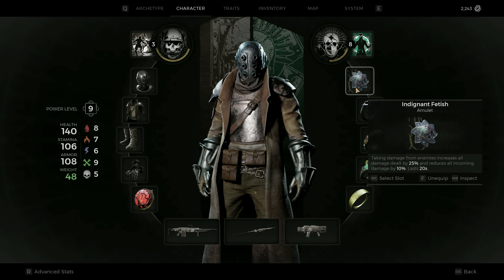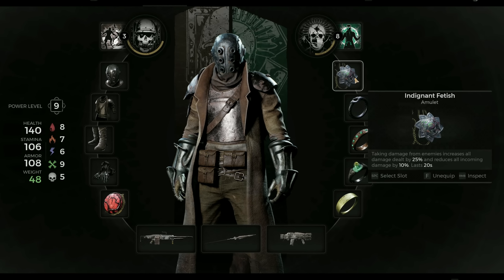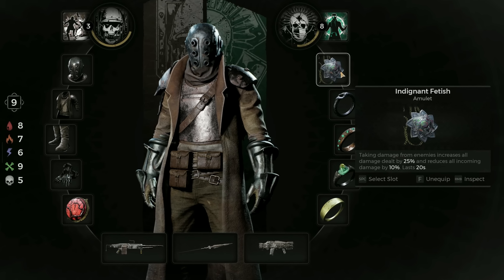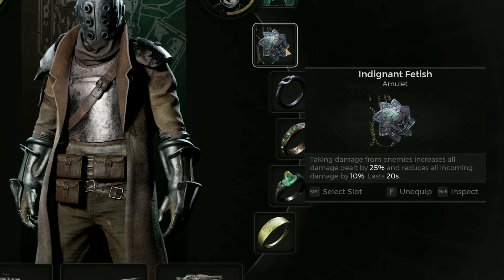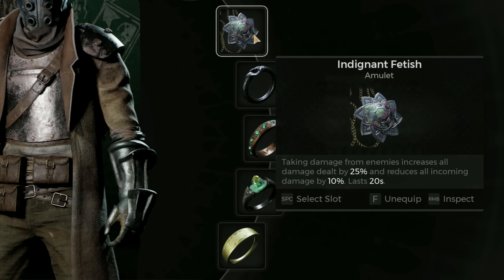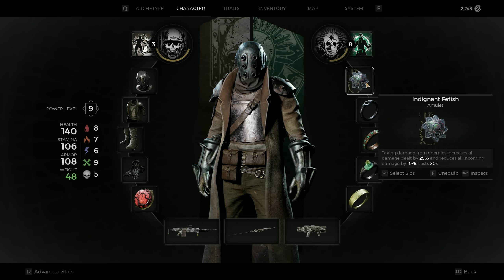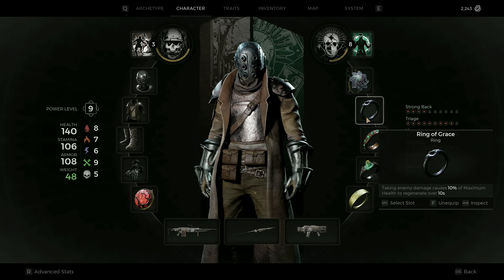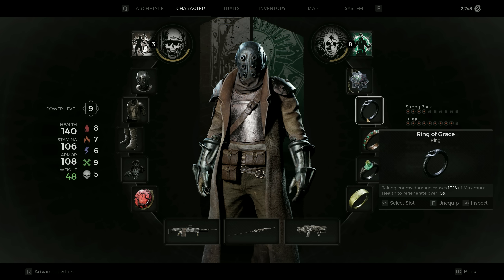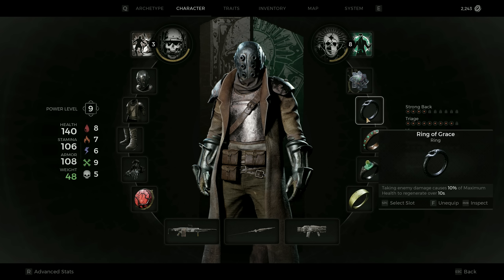In the last part I want to talk about the amulet and rings I'm using that really make the build work and shine. I have the Indignant Fetish amulet, which is maybe one of the best solo player amulets in the game. Taking damage from enemies increases all damage dealt by 25% and reduces all incoming damage by 10% for 20 seconds. As you can imagine this triggers a lot and is a nice damage boost and damage reduction packed into one amulet. In the first ring slot I'm using the Ring of Grace: taking enemy damage causes 10% of maximum health to regenerate over 10 seconds, which is very powerful and complements the whole tanky self-healing setup a lot.